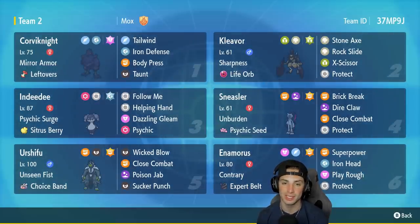Indeedy is in our third slot and is great for support — you're really not going to stop seeing Indeedy anymore because it's a top-tier support Pokemon. This one has Psychic Surge, Citrus Berry, Follow Me, Helping Hand, Dazzling Gleam, and Psychic. Fourth Pokemon is another Hisuian Pokemon I have not used on the ranked ladder yet: Sneasler with Unburden and a Psychic Tera type, which pairs up really well with Indeedy. It has Brick Break, Dire Claw, Close Combat, and Protect.